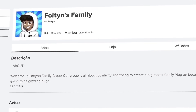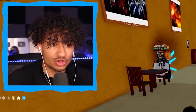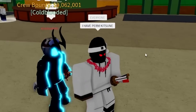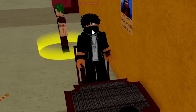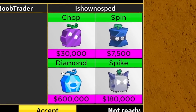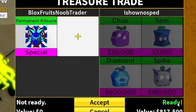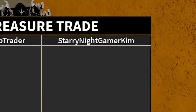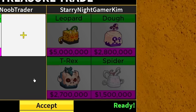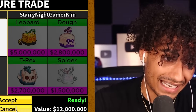I like this guy's mask. If you want this drippy mask, go join the Fulton family group and go buy it. I'm liking this server — we actually have so many people in here, like six people. The whole server's in here! Attention everyone: I have perm kitsune. His name is eyeshone — oh speed, what? Chop, spin, and diamond, bro. No — these are the most booty fruits I've seen, and he's trying to ready up. Cancel that trade! Next guy: leopard, dough fruit, T-rex and spider fruits. These are good fruits, but are they good enough for permanent kitsune? Heck no — cancel.